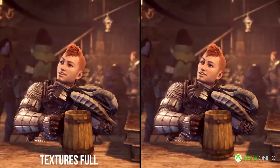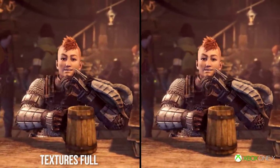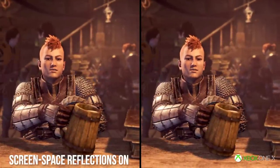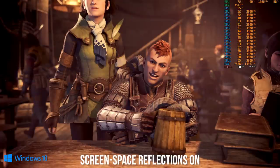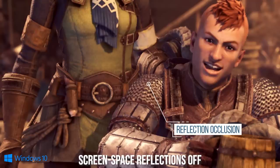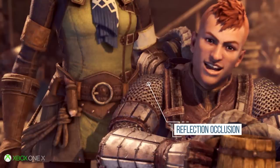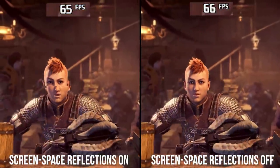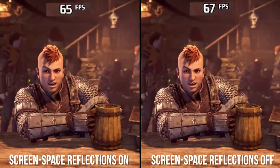Looking at those muddy textures on PC, we can also see how the game on Xbox One X uses screen-space reflections. Turning off SSR on PC shows the chainmail losing some reflection occlusion, which is not evidenced with it on or on the Xbox One X. This setting is not very expensive — switching it on and off in the scene shows only a 3% performance increase.